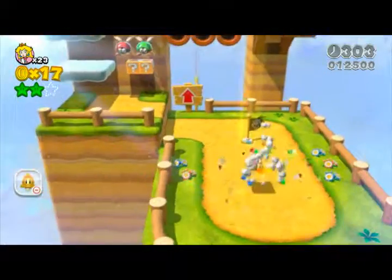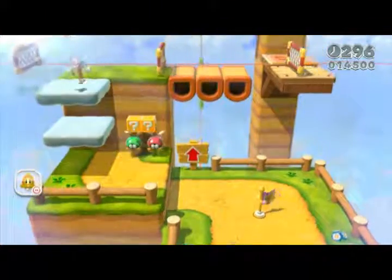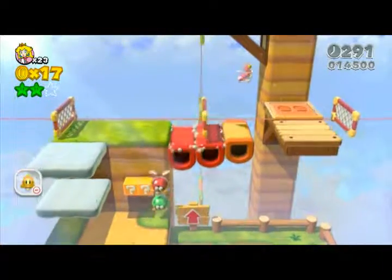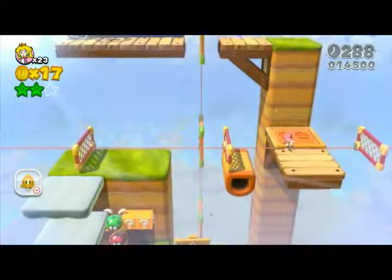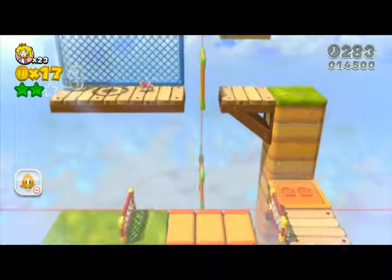Obviously if you had a leaf it would be easier to get that star. Now this is where the level moves, and it moves quite quick. So you've got to be quite quick on this bit if you want to get the stars and the stamp in this part of the level. Because as you can see up here — you can go in that pipe.